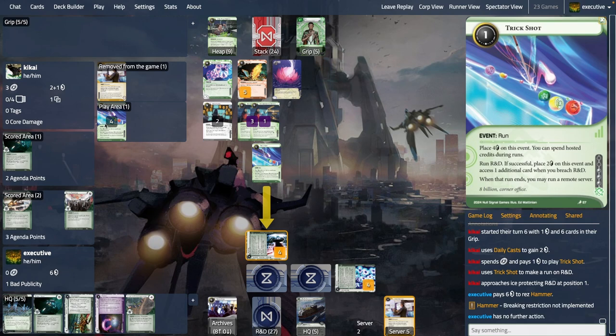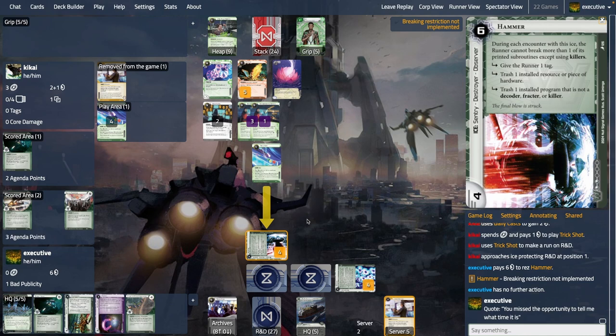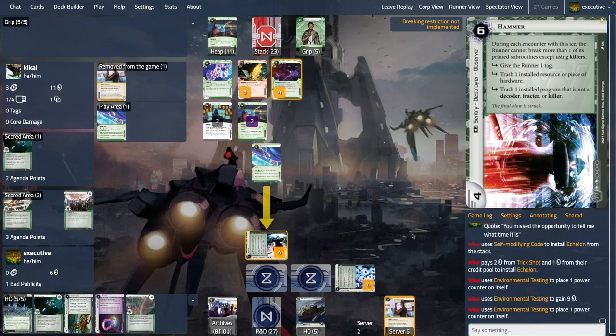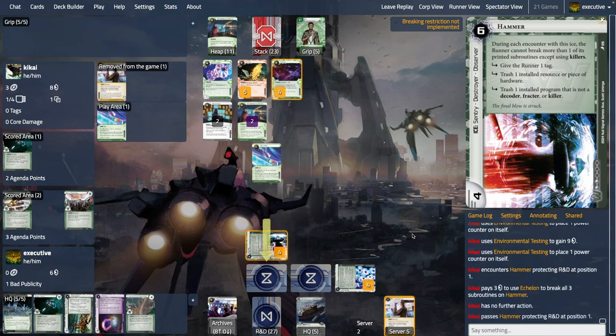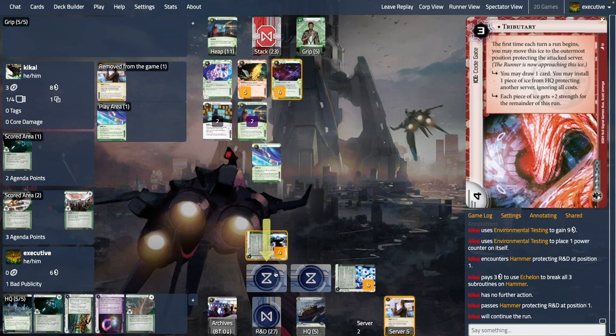The question of whether you don't fetch Cleaver and let Hammer fire — no, because then you lose the Turbine. There are two in the list and Simulchips, so it's expensive; I wouldn't do it. They never used a Simulchip yet, so they're probably fine finding their barrier breaker later. Echelon gets installed, Hammer gets broken, I'm too poor to rez Tributary which hurts a lot. It doesn't do that much right now anyway since it costs a credit and they just move somewhere else to cost another credit.